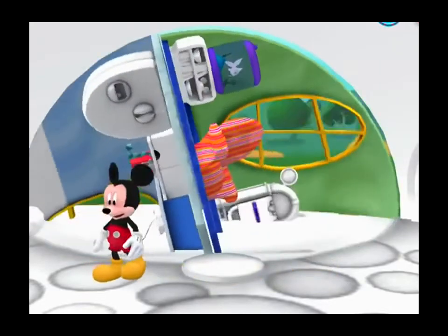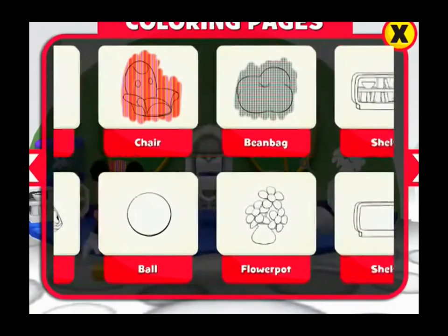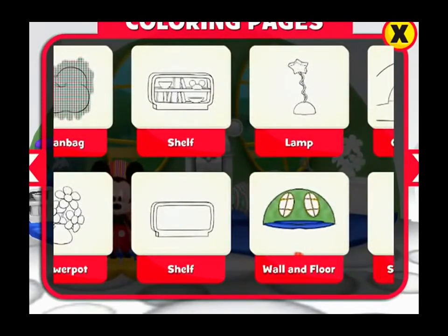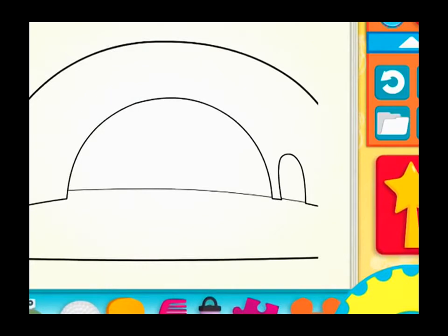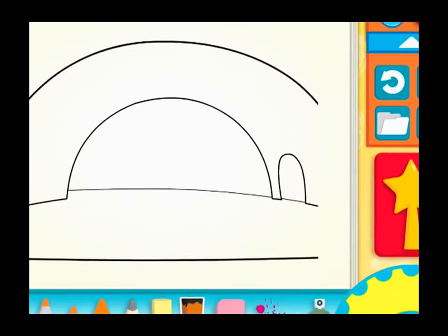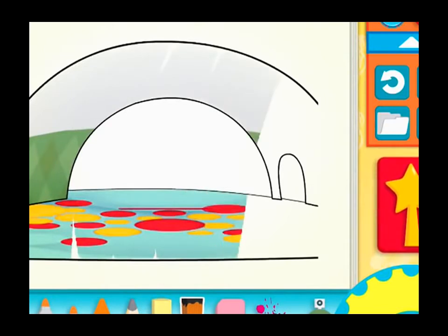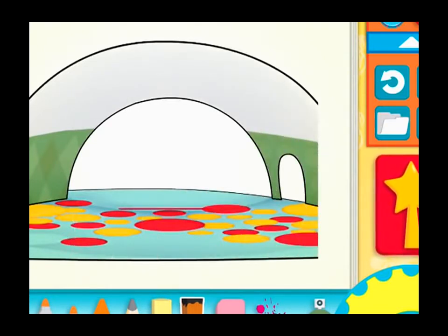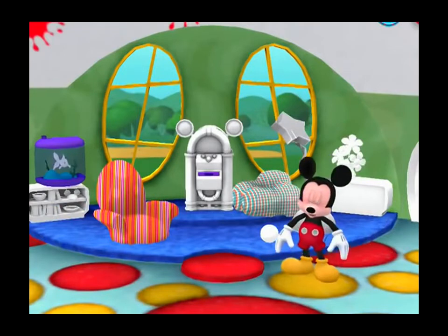Go into the living room? Hot dog! Choose something to paint! The clubhouse! The splatterbrush! Hot dog! You did it!